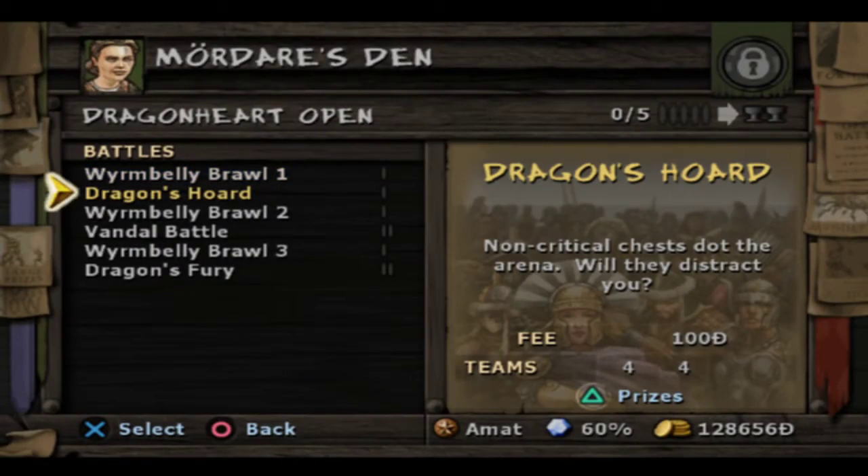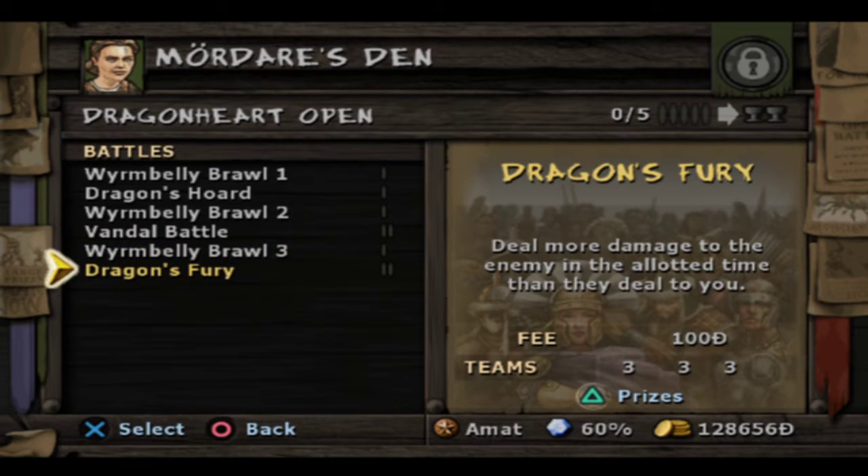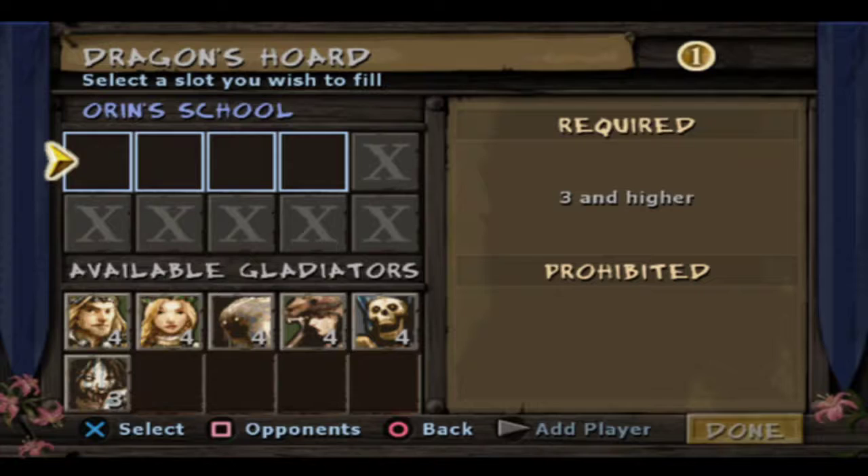We're going to start with Dragonheart Open, and we're going to be doing the special objective battles: Dragon's Horde, which is chests dotted around the arena; Vandal Battle, which is the barrels; and Dragon's Fury, which is points damage. We're going to go straight into Dragon's Horde, because I love doing chest battles.